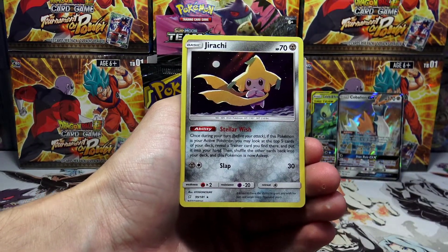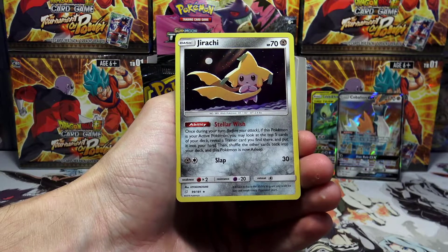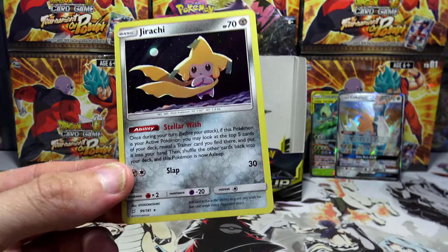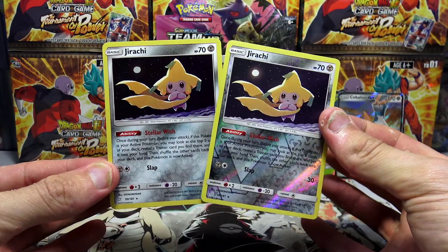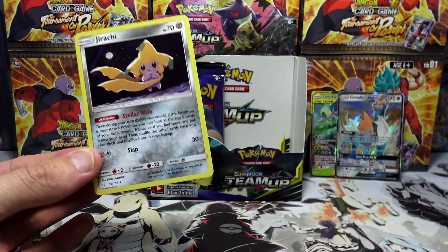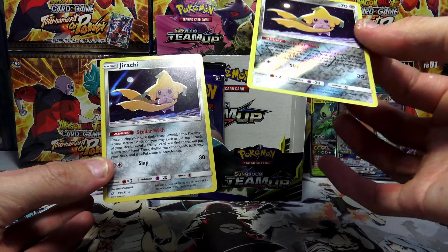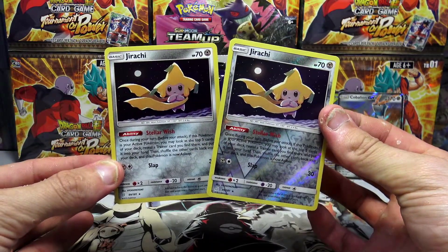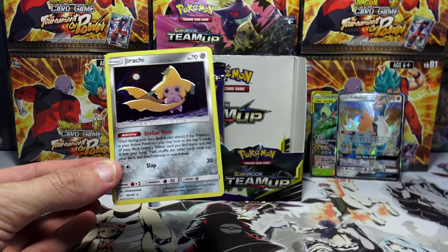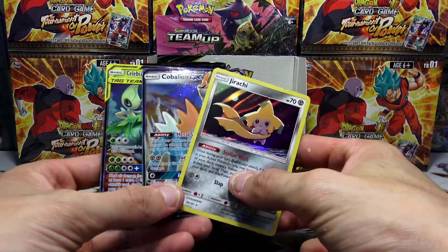That's a good pull to finish things off — we have a Jirachi holo rare! When my computer blue screened I actually checked how much this card costs, and it's rocking a solid $24 on the market right now, which is incredible. Spoiler alert for Part 1 — we actually got the reverse holo as well. So if this one's maybe $20 and this one's $24, that's like $44 in my hands just from the playability of these cards, which is absolutely incredible.